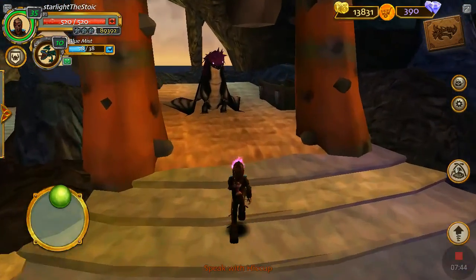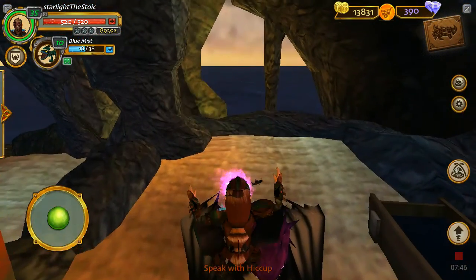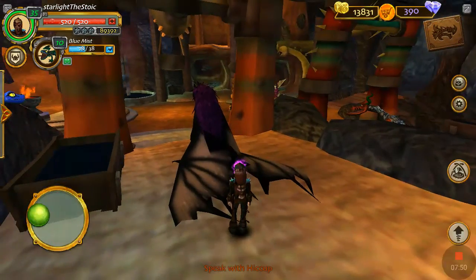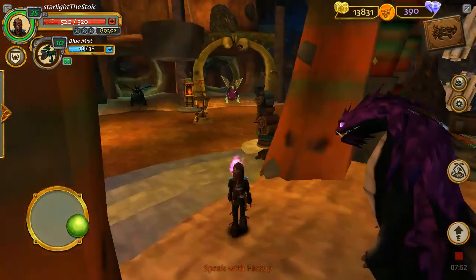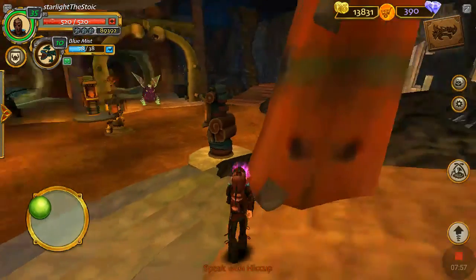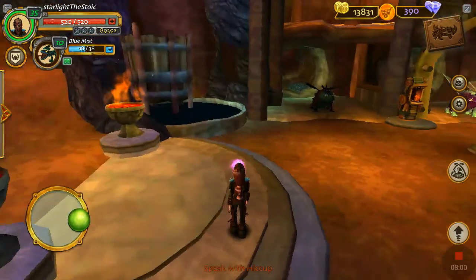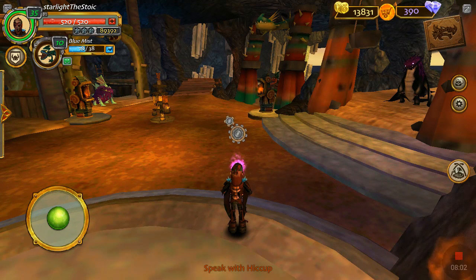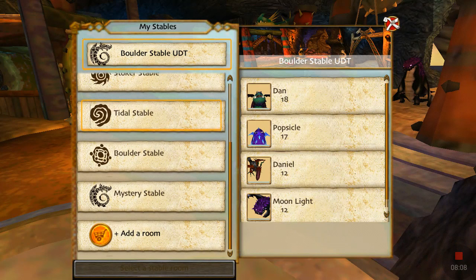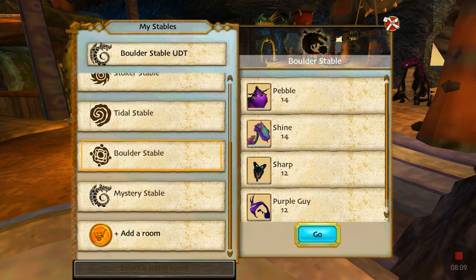Come here girl — you're so cute. Can we just put sunglasses on her? She is so cool. Alright, we're almost done — basically two more stables left and that'll be it in this game until I get more dragons.